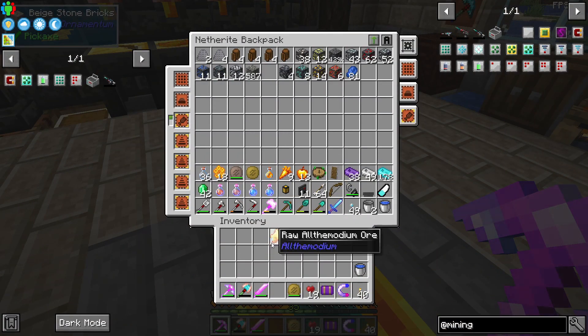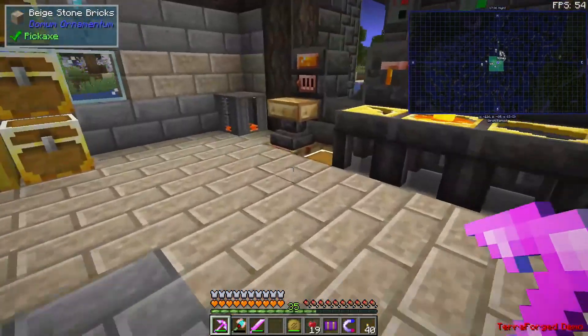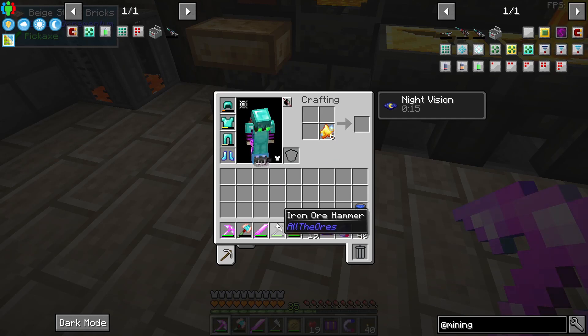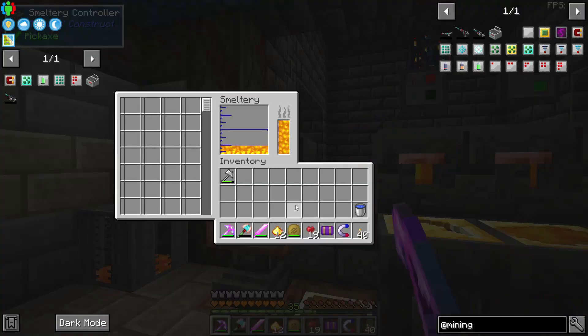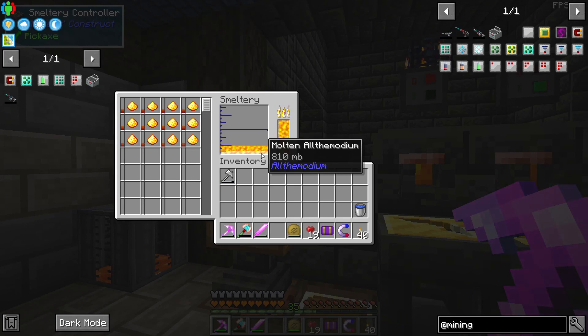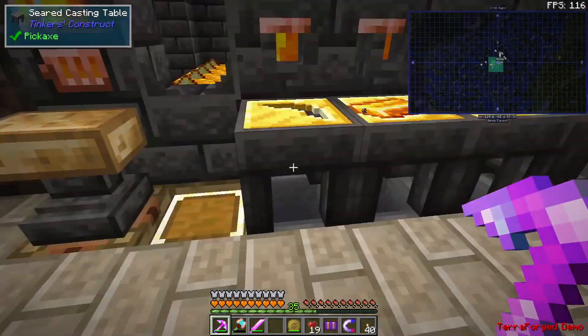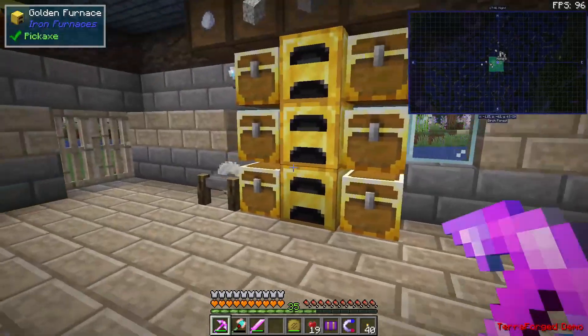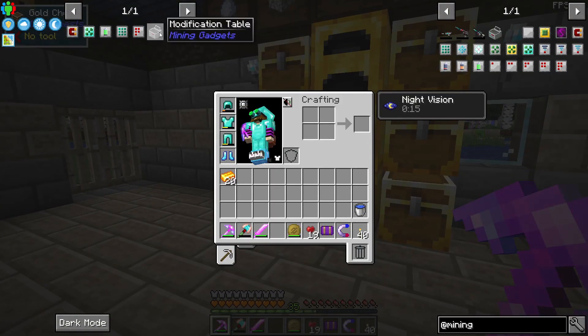Let's grab our aldemodium ore. Got turned around. Let's break these guys apart — we've got 12 more, and we've got more being cast out. Let's drop this guy back off. All right, we have 19... 20 aldemodium ingots. Let's go ahead and jump into mining gadgets.